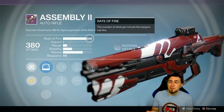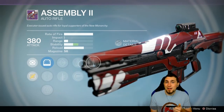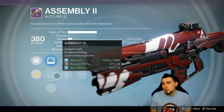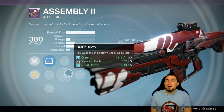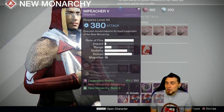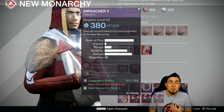For New Monarchy, I'd suggest the Assembly 2. It has the max fire rate for auto rifles, which I believe is still going to be the best archetype for auto rifles in PvP. It has Perfect Balance and Counterbalance, which is amazing for the max fire rate auto rifles. It also has Quickdraw and Sure Shot, which are wonderful perks as covered previously. And even if you want to use it in PvE content, it has Spray and Play, which is a wonderful PvE perk.